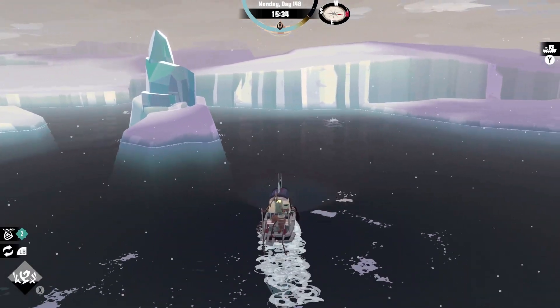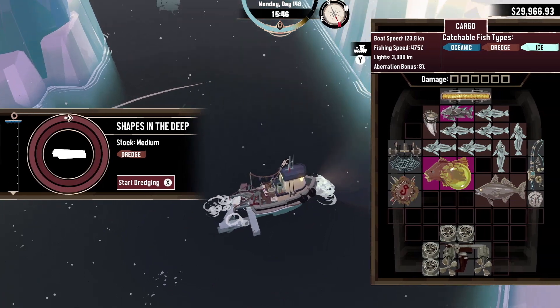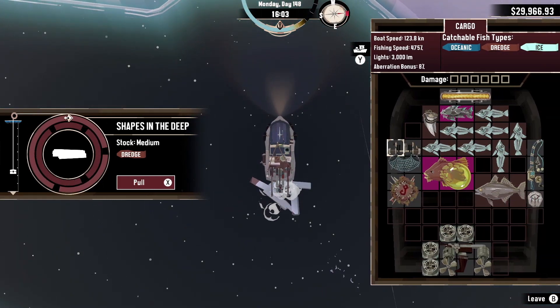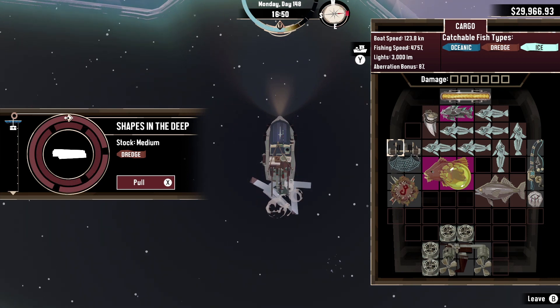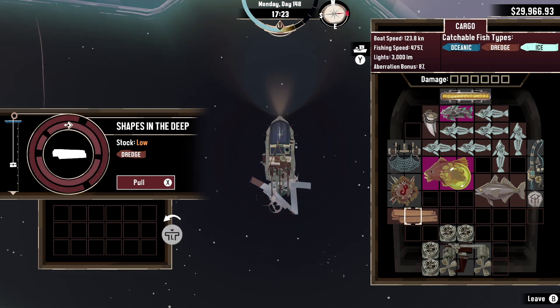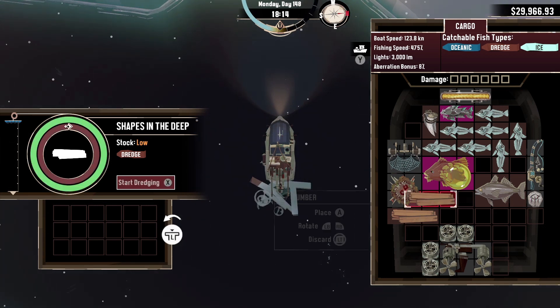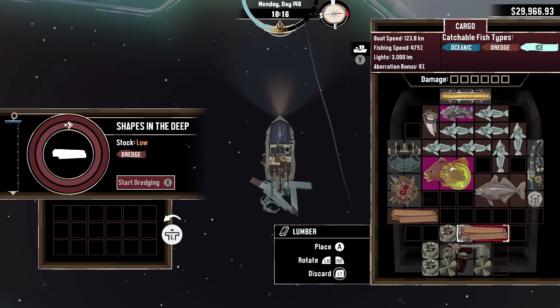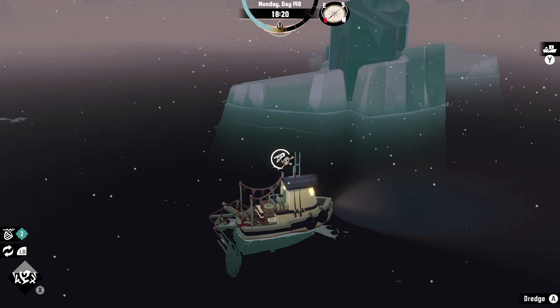I need to go down further. Oh, here is some stuff to dredge. Not really needing wood, but I guess I'll take it for now, as long as I've got the space. Yeah, I really don't think I need any more wood.